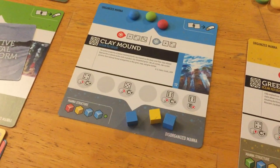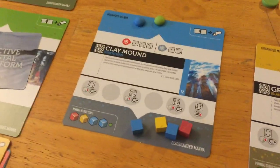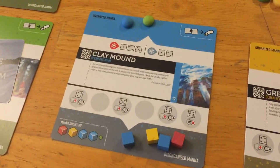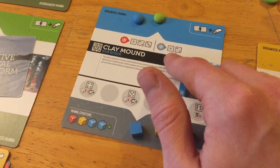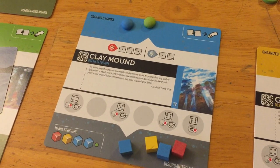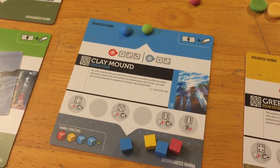When you start off with a refugia, all the mana gets put on the disorganized side. When you roll on the refugia after everybody assigns bionts, you're looking for successes. There will be different temperatures — hot or cold — decided by event cards. If it's cold, a clay mound success roll would just be a one or a two. If it's warm, a one, two, or three counts as a success.